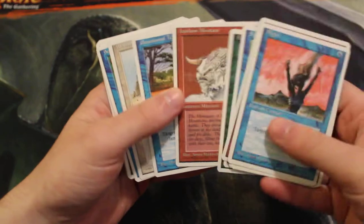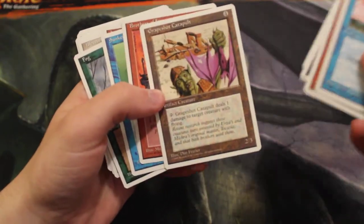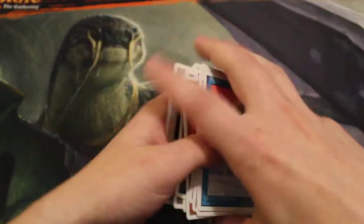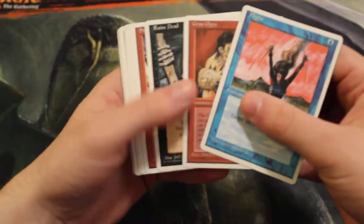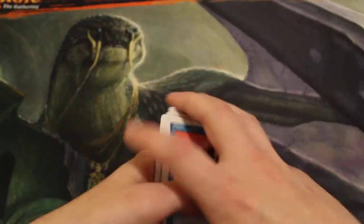I honestly have no clue where the rare is in this pack, so I'm assuming it's like Brothers of Fire maybe? Either that or Grapeshot Catapult. But needless to say it's very cool to open these old school packs. 4th edition is just way back in Magic's history so it's really cool to see some of these old cards.